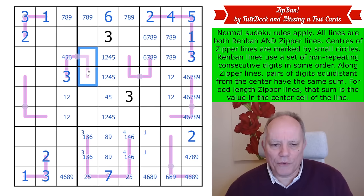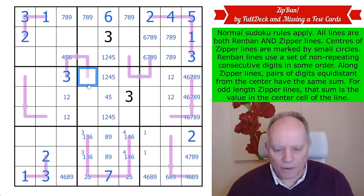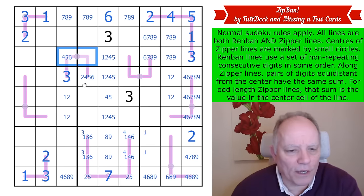That forces a three on this cell. The pair at the other end must add to the same sum by the zipper rule. This digit can be one, two, four, five, or six. If it's three-two that would need four-one; if three-four these would be five and two; if three-six this is a four-five pair. All those combinations work, which is annoying.